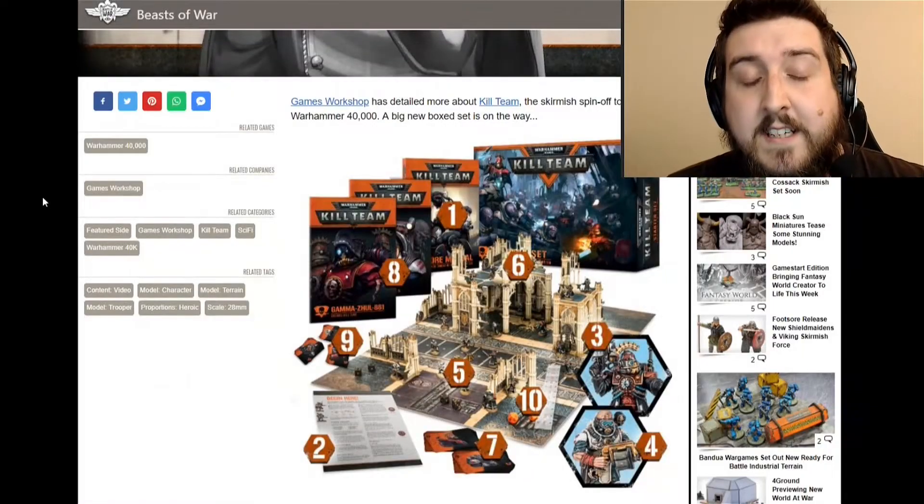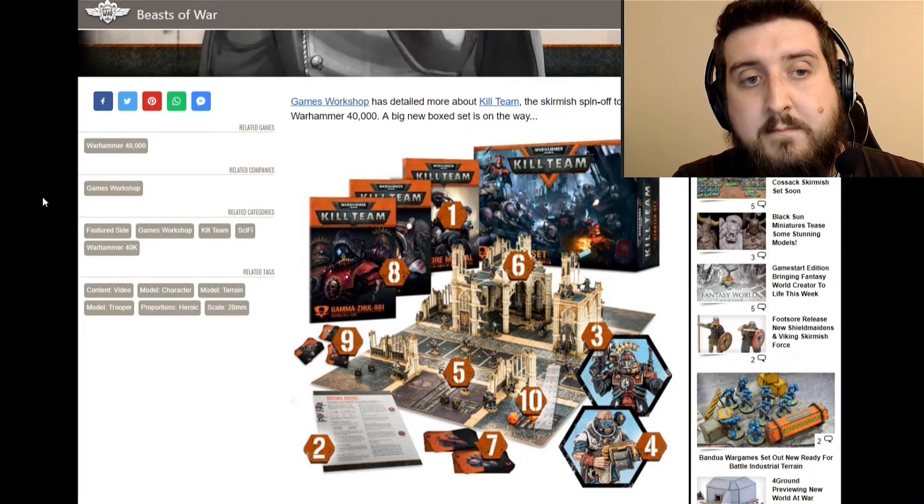It looks like you're getting a fair chunk of terrain. The terrain looks fantastic. I'm just hoping that the mat is like card or something rather than a cheap fold-out mat. I would hope for neoprene. From what I saw, I think it's like a card-based mat, similar to the one you would have got in Necromunda. I'm hoping it's like a board rather than a fold-out mat. I'm very sure it's a board — it won't be neoprene, but it'll be very interesting to see when it comes. I'm definitely looking forward to digging into this box and seeing what's in there.